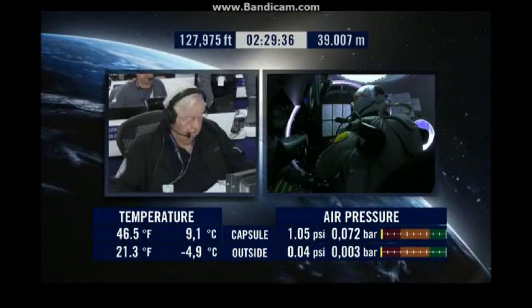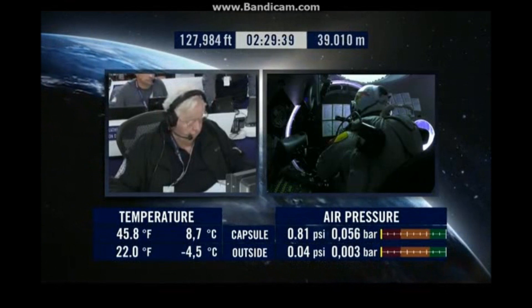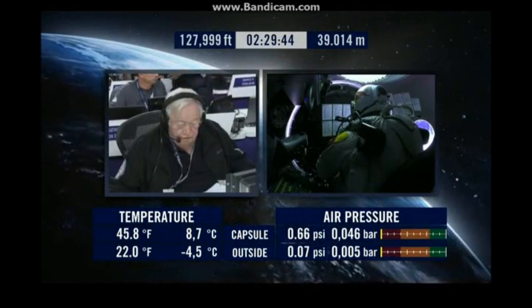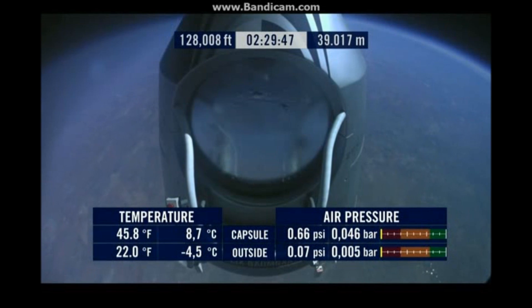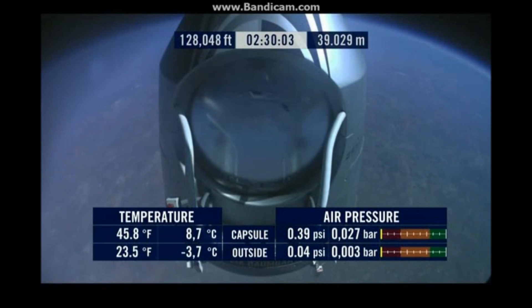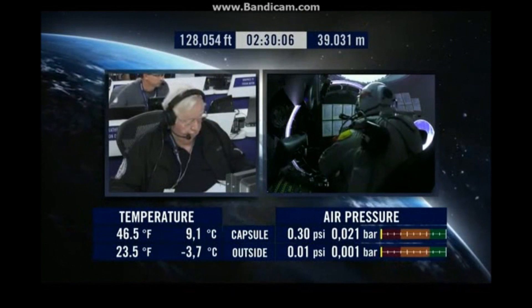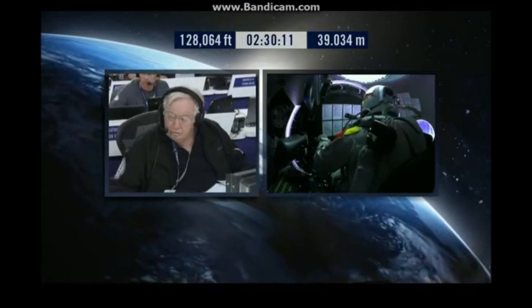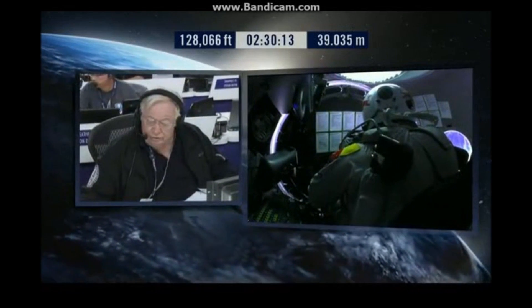The air outside there is so thin that it's a virtual vacuum, which means that as Felix jumps, he has no resistance. And for the first part of the jump, he can't control his position. What would be critical here is that when he jumps, he avoids any fast spin or tumble. If it works as the other jumps did, you'll see him as a little spot on the infrared camera as he jumps out of that capsule.